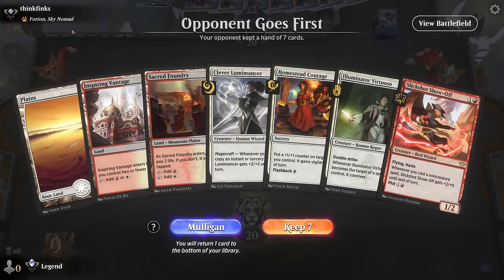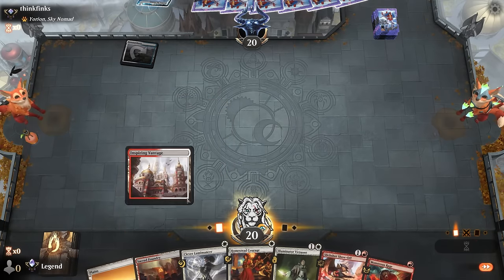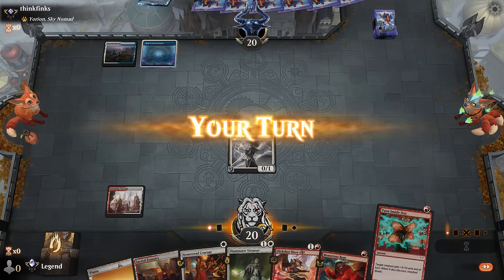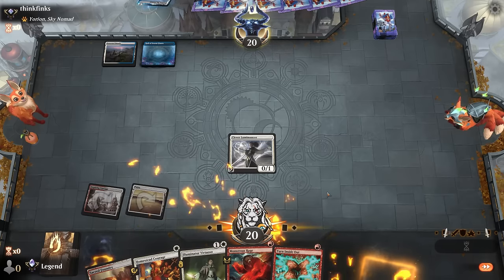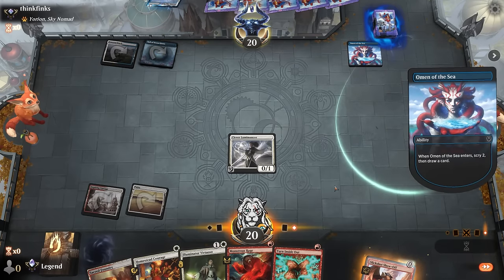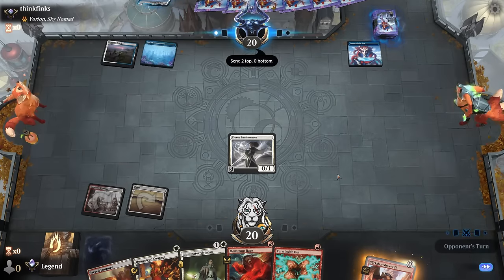We're on the draw facing a Yorion deck, so it might be a more controlling build. We've got a keeper — could use more pump spells but we've got lots of threats. Opponent does seem like Blue-White. Best way to waste their mana is to just plot the Slickshot and then next turn potentially double spell. Opponent did have an Omen to play so we didn't quite get to waste their mana. We have a couple basics for Field of Ruin.